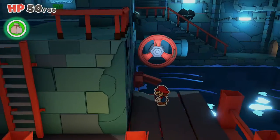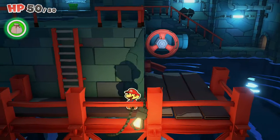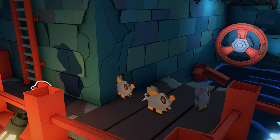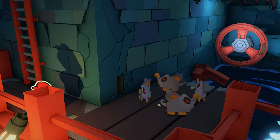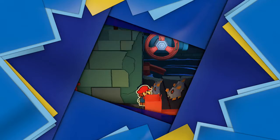Hey there folks, RennieMT here. Let's talk about collectible number 16 in Paper Mario: The Origami King. To get it, you'll need to take the steps to drain the water from the pit blocking the path to the castle when you're going through the graffiti underground.